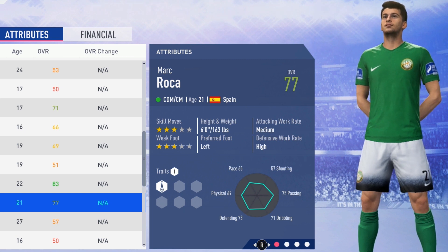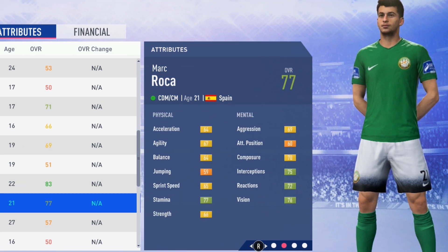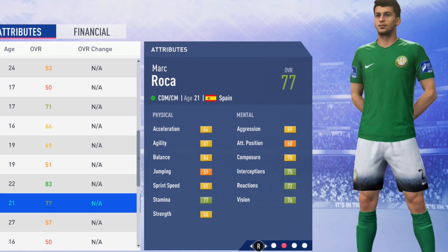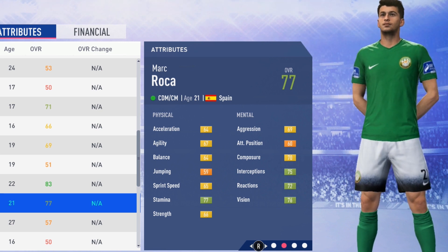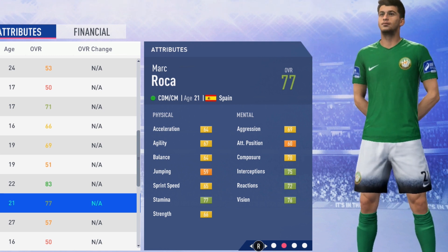He is six foot, left-footed, with medium-high work rates. Flipping over to take a look at those initial physical and mental attributes: 64 acceleration, 67 agility, 64 balance, 59 jumping, 65 sprint speed, 77 stamina, and 66 strength. So physically the best attribute is really stamina.